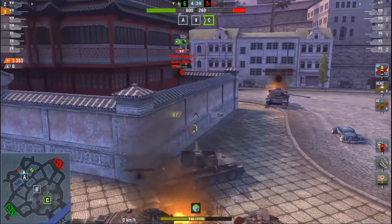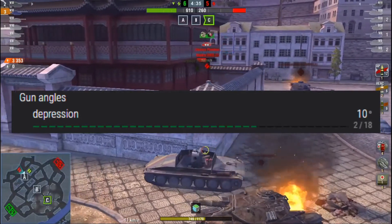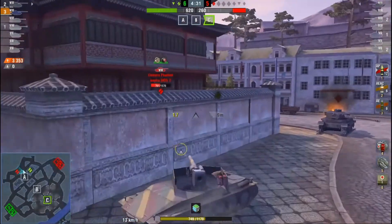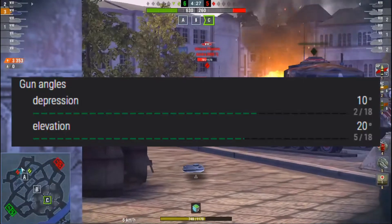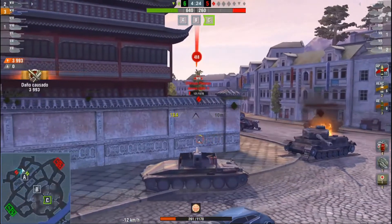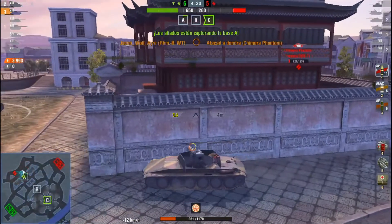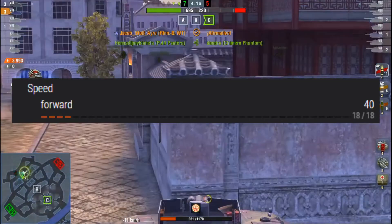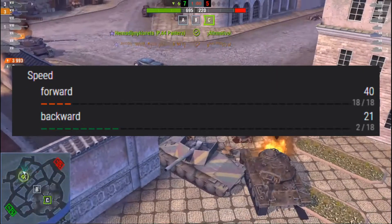It's got a very nice gun depression at 10 degrees, and as you'll see when I look at the armour profile, its mantlet is well armoured and takes up the majority of its turret, so you can do hull-down and peek-a-boo over ridgelines and bounce a lot of shots. Its gun elevation is also very comfortable at 20 degrees. On to mobility — bad news for the Eagle 7: it has the worst maximum forward speed at tier 7 mediums at 40km/h, but one of the best backwards speeds at 21km/h.